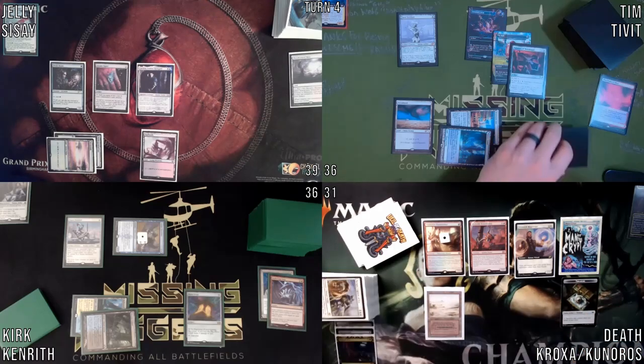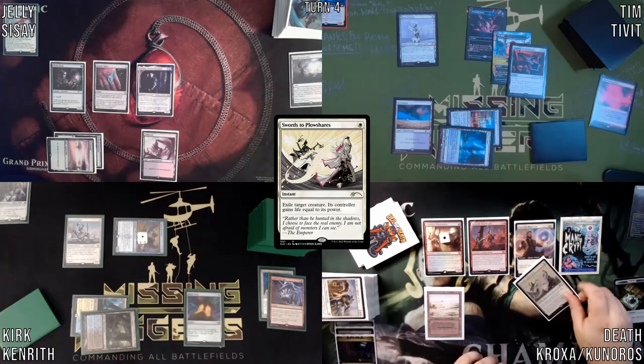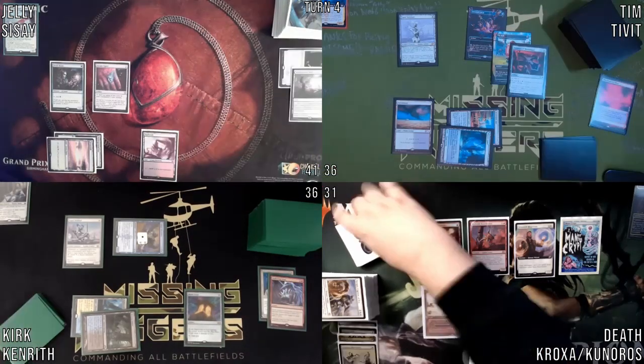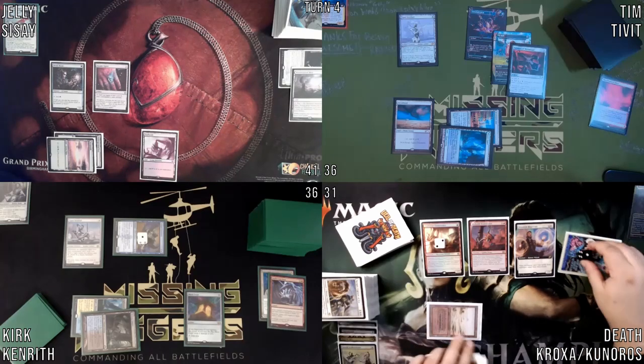I'll pass. I'll untap upkeep — another 13, another free damage. Draw a card. This is not going well. I will start by casting Swords to Plowshares on Lavinia. You can both draw.